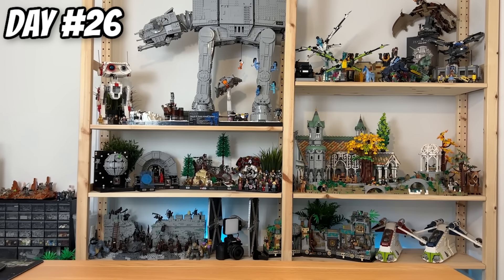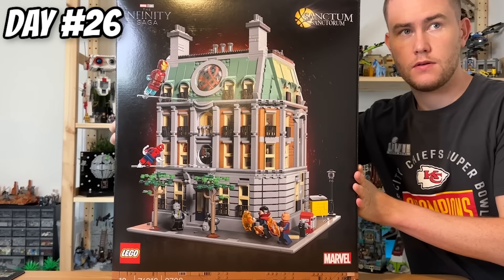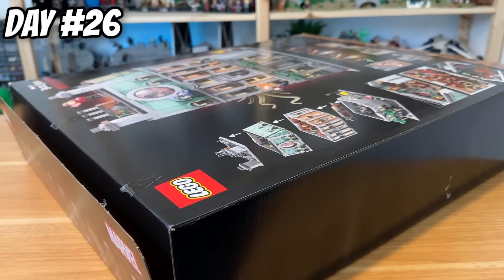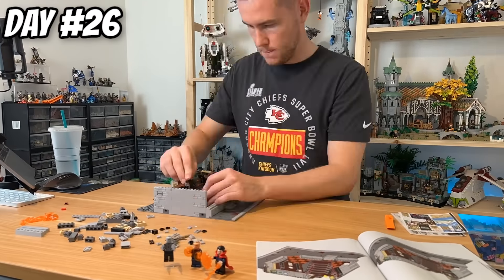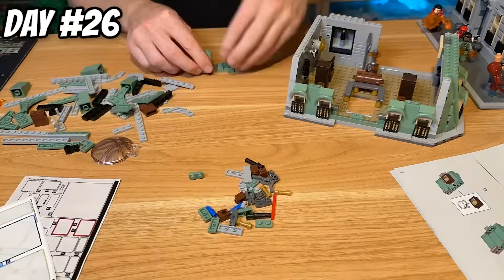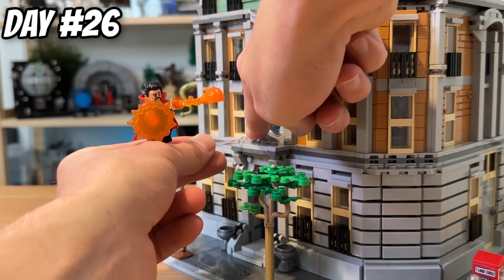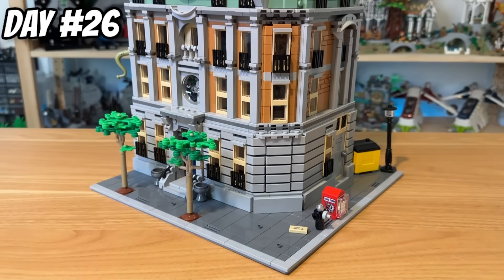On day 26, I realised it was enough messing around with smaller sets. If I wanted to hit the piece count and minifigure goals, I'd have to crack open a big boy — so I grabbed the Marvel Sanctum Sanctorum. It's a set I've wanted to build forever, and it was magnificent. The modular buildings are a great line and this intertwines perfectly with the superheroes. It's not officially a modular, but I would say it's probably one of the best modulars I've ever built. The angles to make the cool corner building look fantastic, the colours really complement each other, and it comes with nine minifigures that you can set up a giant battle with.